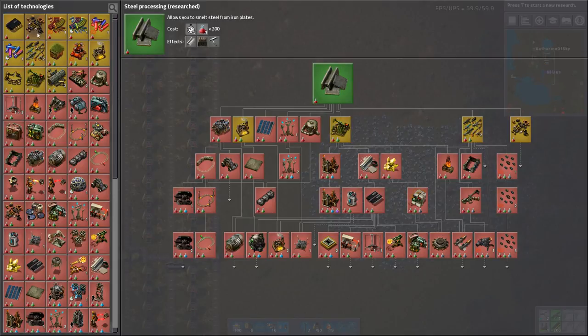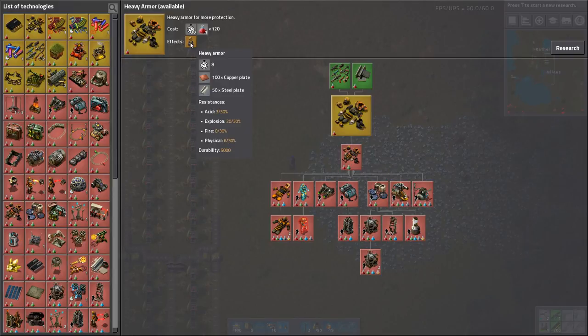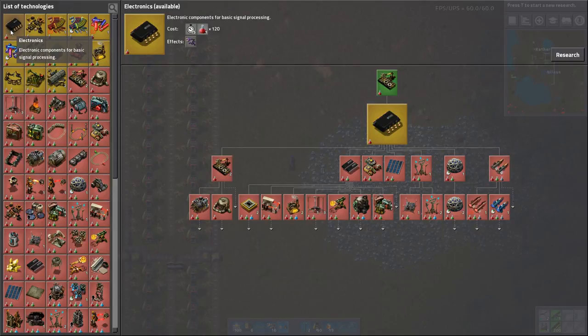Steel! What should we do - should we go straight for the heavy armor? Would be nice, but it's 50 steel. We probably can't even afford that. Or we can go for electronics so that we can afterwards get automation 2, because automation 2 enables some upgrades for the inserters. So we're gonna need it for the green science.